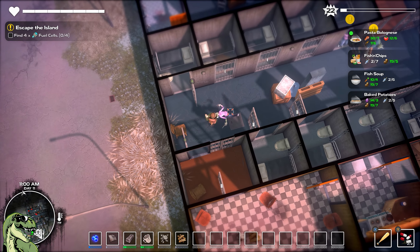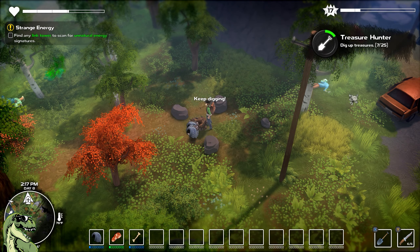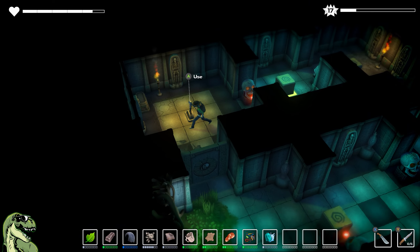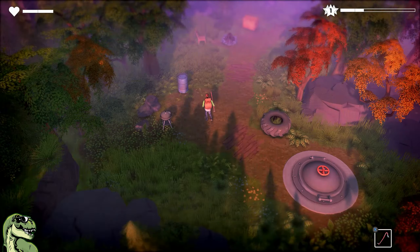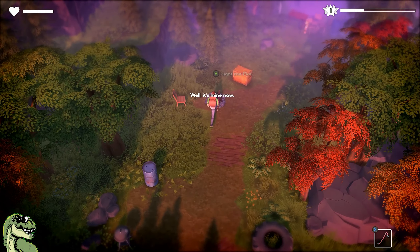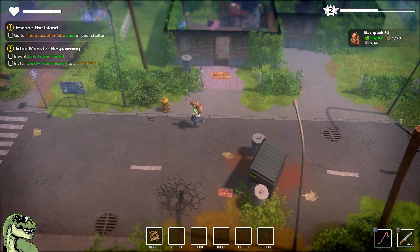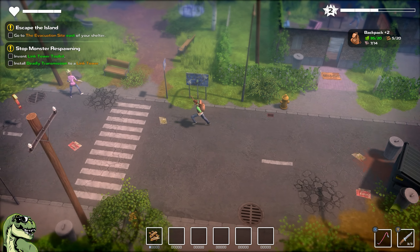I'm not the biggest fan of a top-down perspective — I like to get a little closer to the action, and I really like to explore the environments and see the detail put into the art, even if it's low poly. I really appreciate the fogging and the depth of field they have going on with this one. It actually really complements the art style and almost gives a bit of a tilt-shift effect to it, and that's pretty sweet.